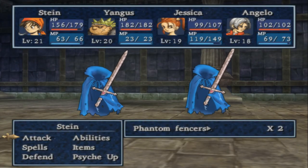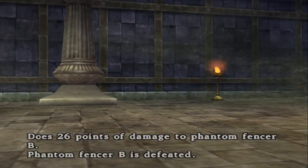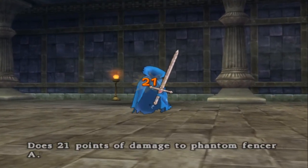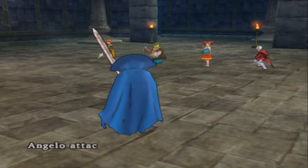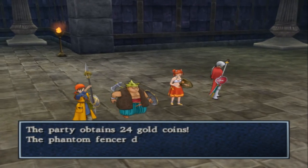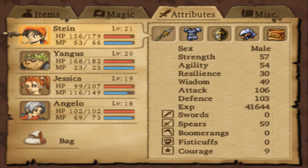We have Phantom Fencers — they're astral, so they have resistance to physical attacks and some pretty decent magical defense too. They also know some unique skills we won't be able to learn, like Thunderslash. We got leather kate as a drop.